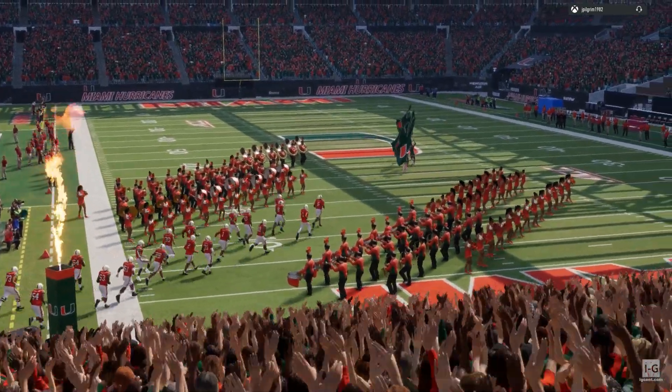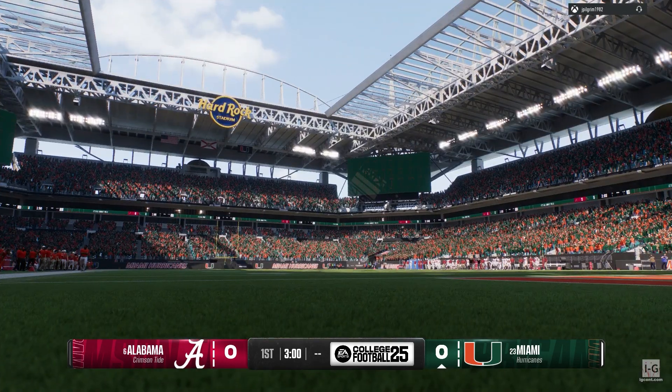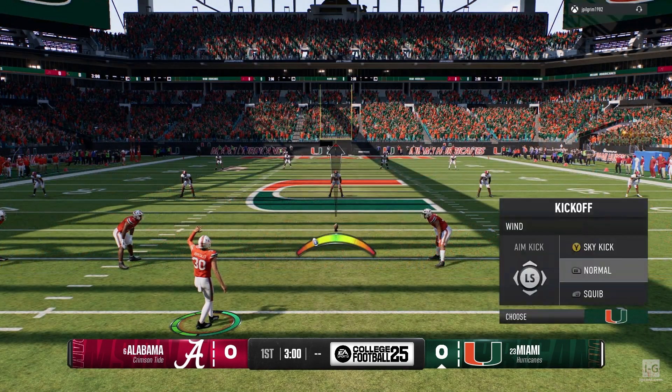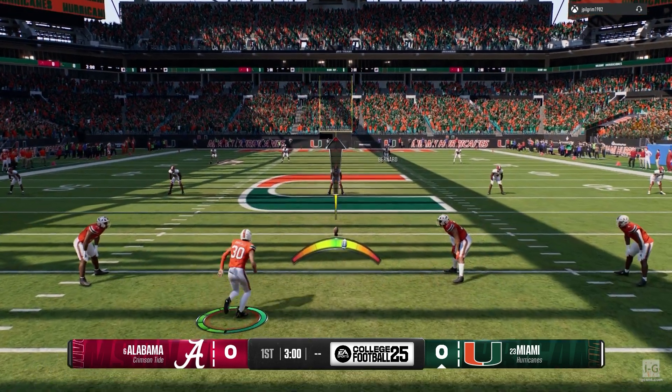Swagger even wants a gold jeep. For EA Sports College Football, I'm Rhys Davis, joined here in the booth by David Pollock and Jesse Palmer. Guys, let's get this thing started.